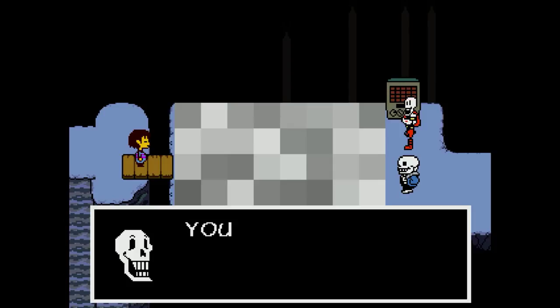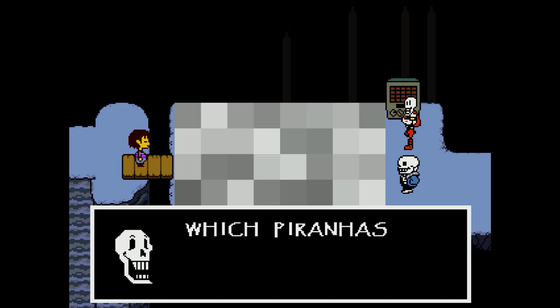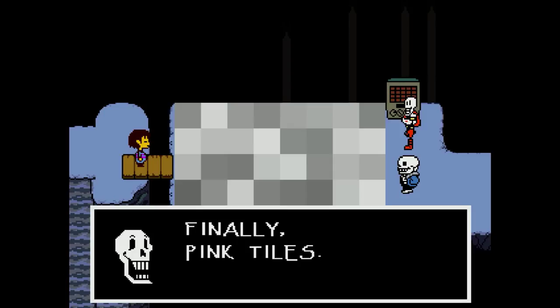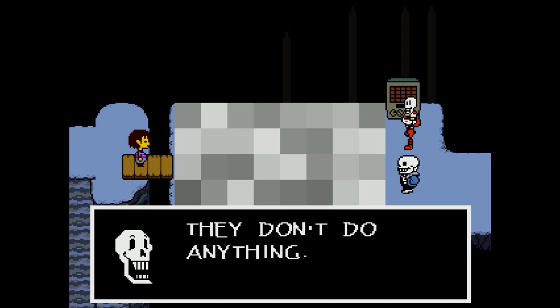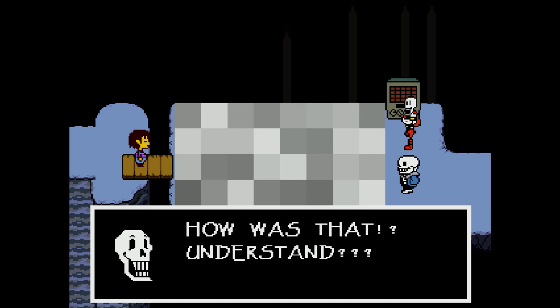Purple tiles are slippery — you will slide to the next tile. However, the slippery soap smells like lemons, which piranhas do not like, so purple and blue are okay. Finally, pink tiles — they don't do anything. Step on them all you like.